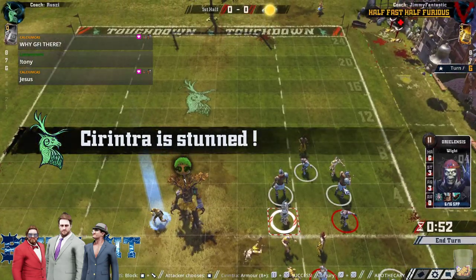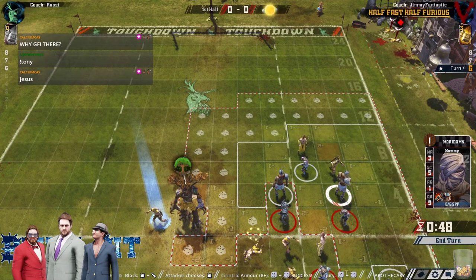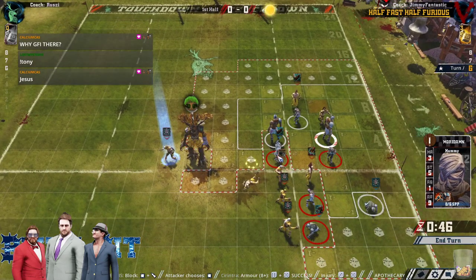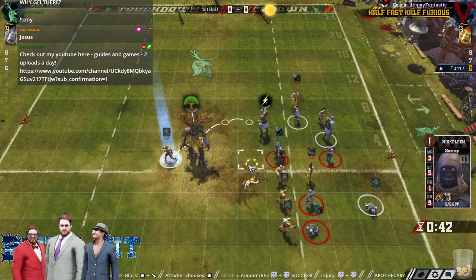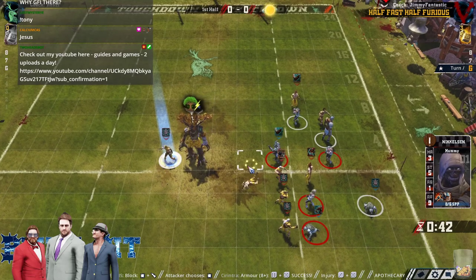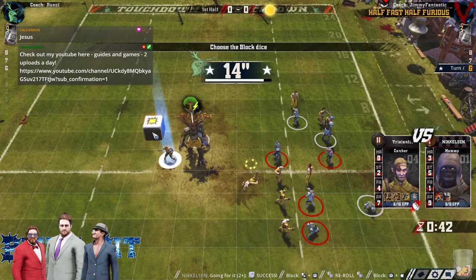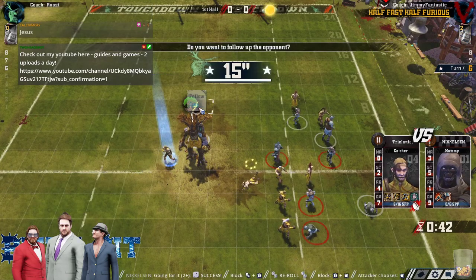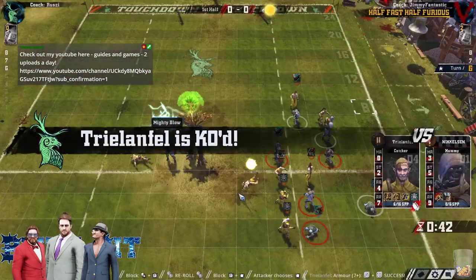3-dice with re-roll — oh, it's not. The tree makes it 2-dice with re-roll. He would need to cancel the tree. He can't really free anyone else up — it's got to be a 2-dice. 2-dice on a Blodger. You don't love these odds. Neither coach super happy with this. He gets it on the re-roll — breaks armor for the KO. Massive break.